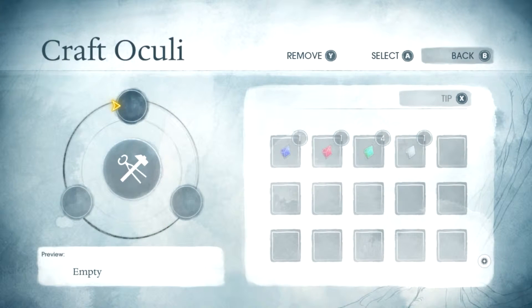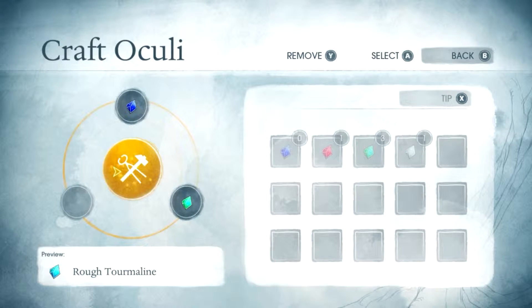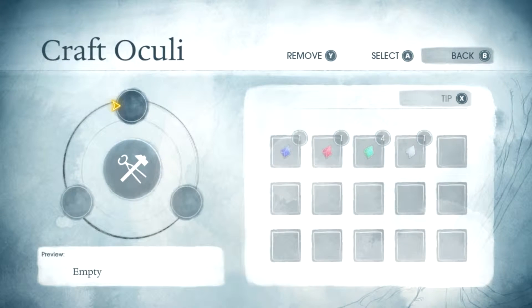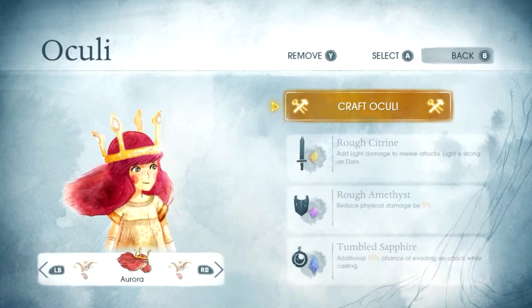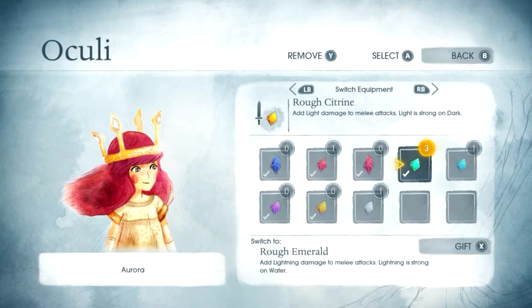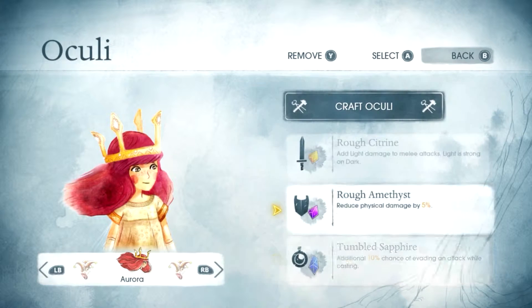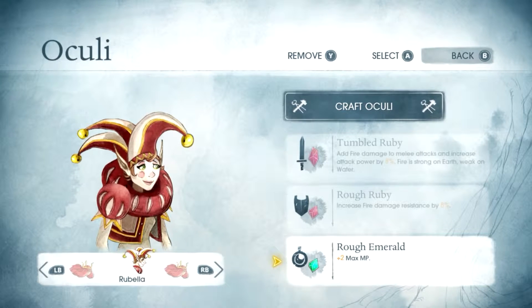Max MP, craft this and that gets me a tourmaline. What if I did this and diamond — nothing. Tourmaline — nope, that's emerald. 5% chance to cause paralysis — nice. Reduce magic damage and magic by 2.